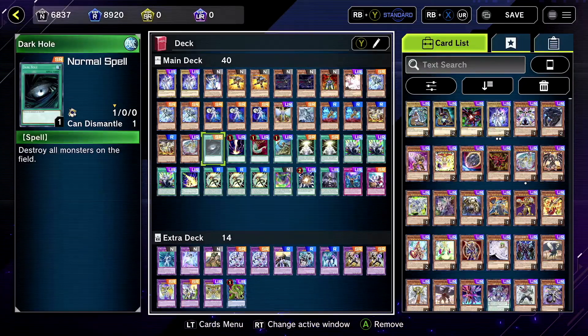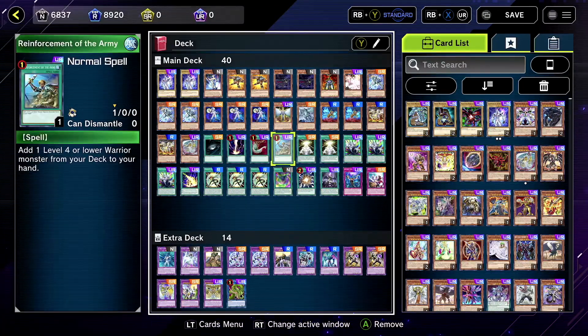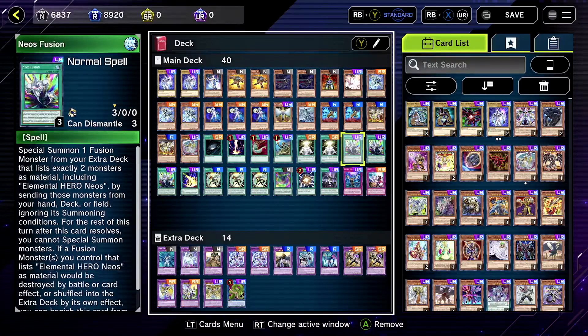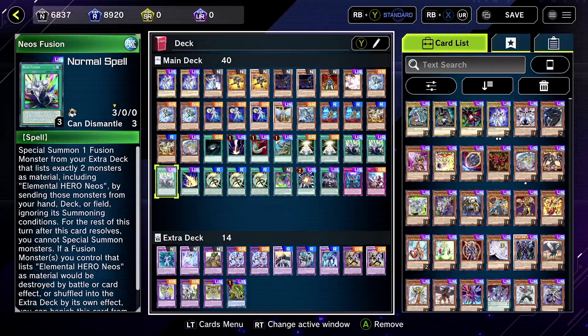Rainbow Neos for the Fusion. We've got Dark Hole just in case we don't get Rageki, and Rageki just in case we don't get Dark Hole. We've got Harpy Feather Duster just in case we don't get Lightning Storm, and Lightning Storm just in case we don't get Harpy Feather Duster. Reinforcement is good — it summons Connector. Two Miracles; let me know if two or three is better. Three Neos Fusions — that is a no-brainer, it has to be three.